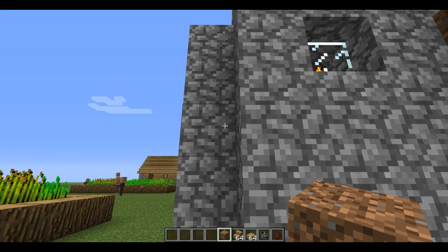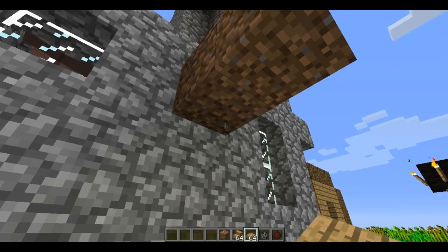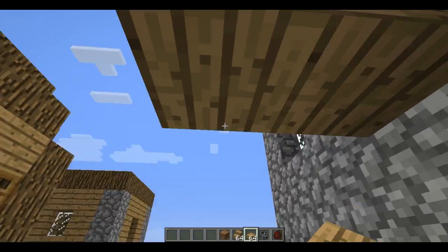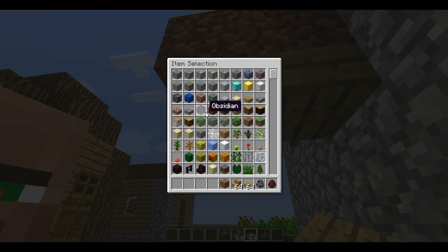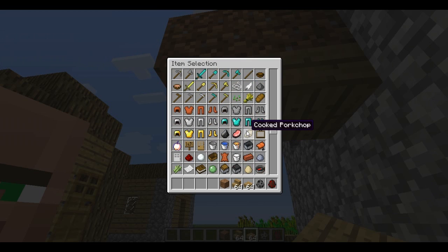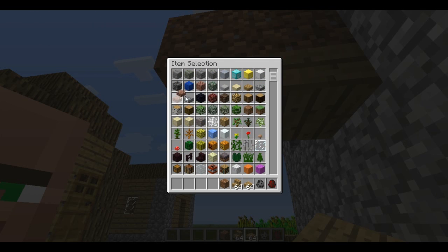Hi everyone, Minecraftbots here, letting you know that in Minecraft 1.2 you'll be able to place half-block slabs on the roof. This works with half-block wood — let's see where our blocks are, they're up here. Yeah, bricks, stuff like that.